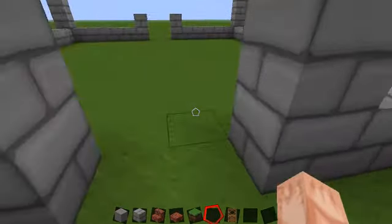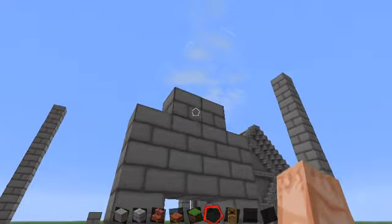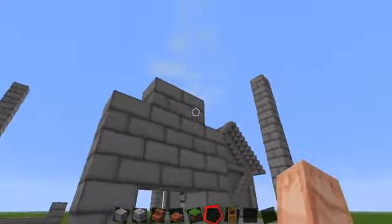Just leave a 2x2 gap for obviously two doors, and then build this kind of shape, which is 4, 3, 3, 4 in blocks perspective.